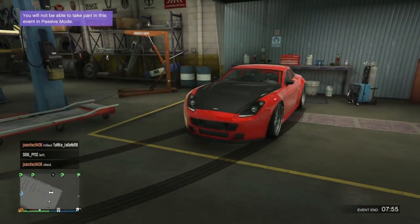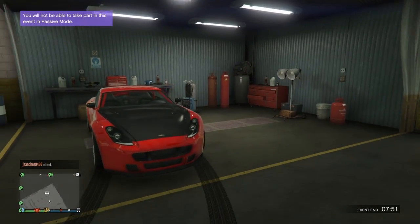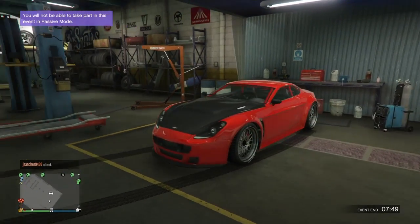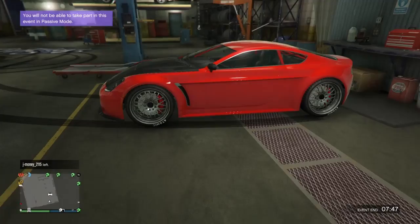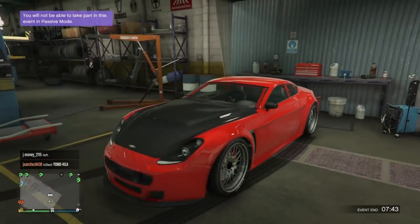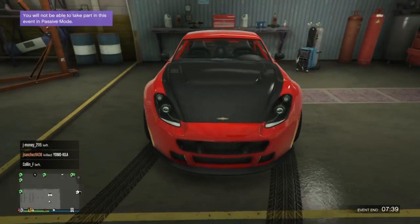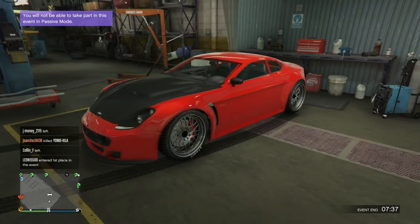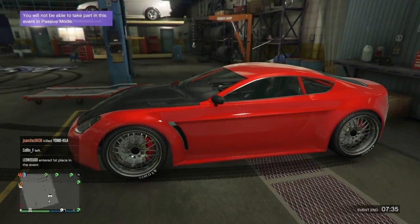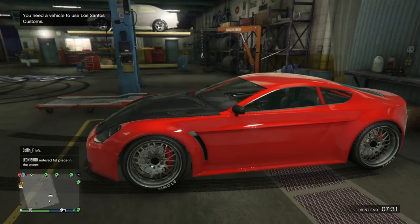What is up guys, it's Ripper here back with another GTA 5 Online video. I'm going to be showing you guys how to build literally the best drift car in the game. This thing is better than the Futo, better than the Sultan, better than the Banshee. When you guys see this build and see me drift this thing, you are literally going to need to try it out because this car blows every other car out of the water.